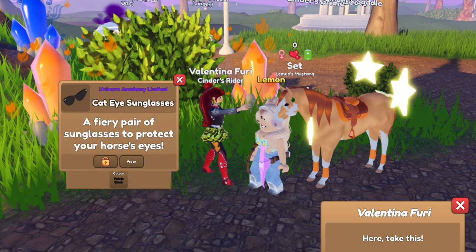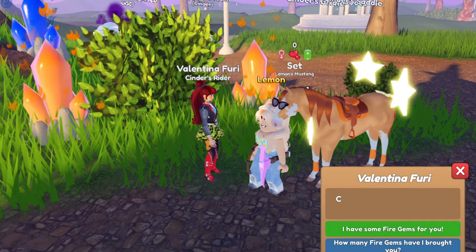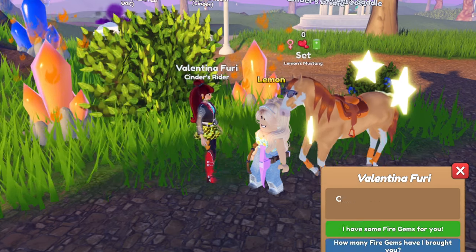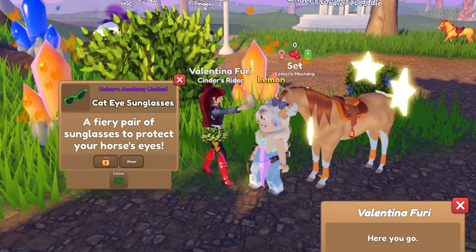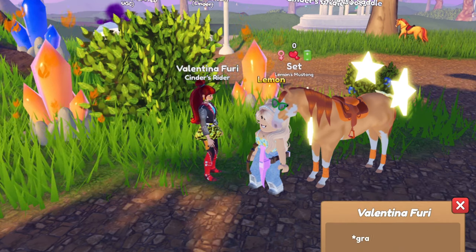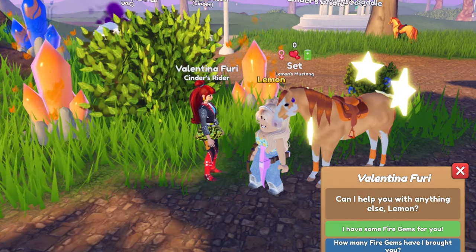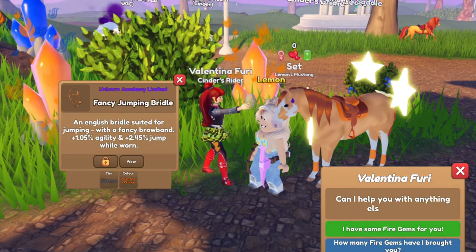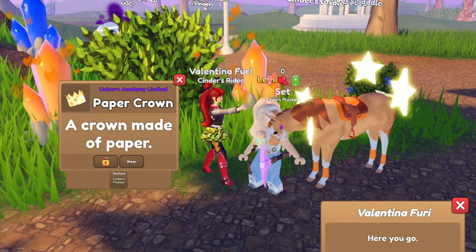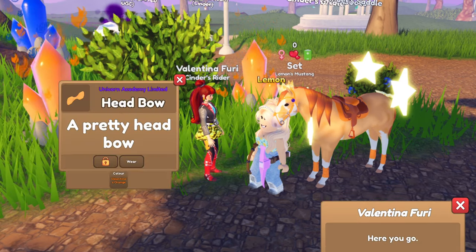We got some cat eye sunglasses in fabric black — they fixed the cat eye sunglasses so they now have various colors, which is kind of cool. We got black pearl cat eye sunglasses. I need to collect a bunch of these because they're so cute. Look at fabric green cat eye sunglasses! I'm kind of sad that this is leaving soon. We got an amethyst face pin — I have to admit the accessories are very cute. We got an English bridle and stone in Valentina's orange. We got Cinder's flames paper crown, very nice. We got a Valentina's orange head bow.